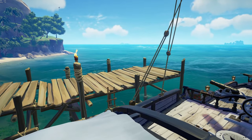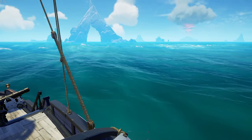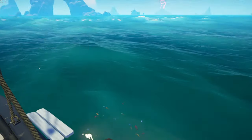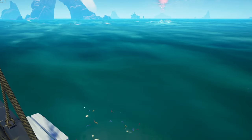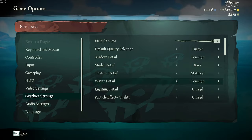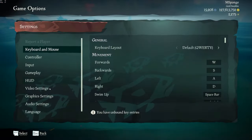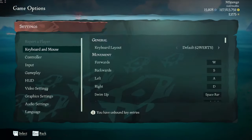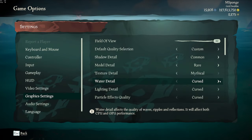Between Rare and Mythical, the difference is really just the distance that the water looks nice from — how far out you can see the nice waves. For most settings the game still looks pretty good at Rare. I would recommend putting this on Rare. I'm not sure where the step up is from Cursed to Common — to me those look relatively similar. So I'd recommend you either put this on Cursed or Rare, or obviously if you have a beefy PC, Mythical.